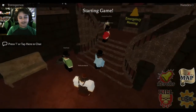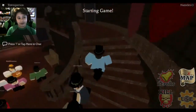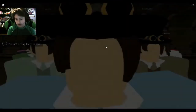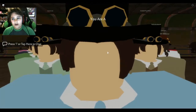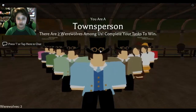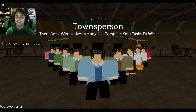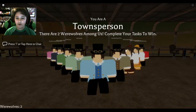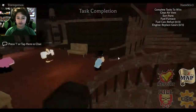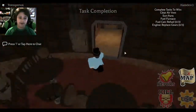As you guys can see, I am a townsperson — it says it up there. Here we go. You are a townsperson. There are two werewolves. It's basically Among Us with Werewolves instead of imposters, which — werewolves are so much scarier than imposters, in my opinion.